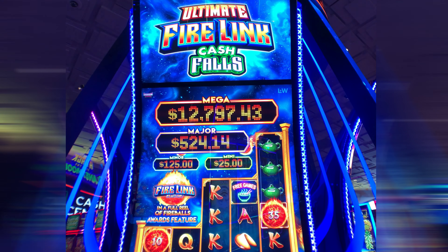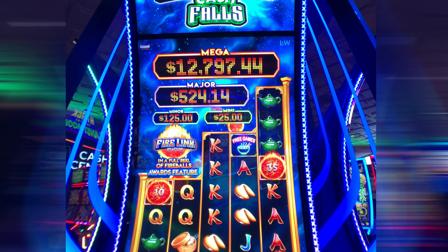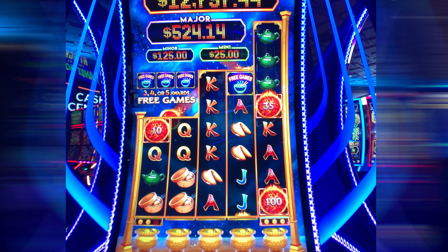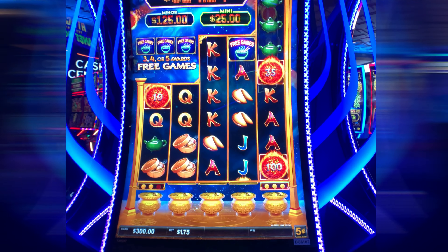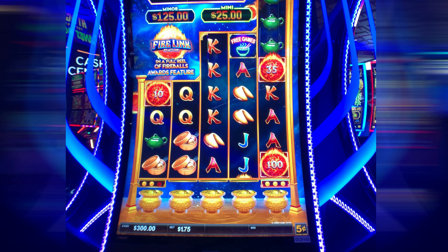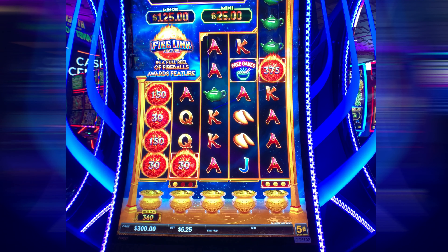Well, here at Ultimate Firelink Cash Falls, brand new game here at Yamava. Here are the progressives. We're gonna play five cent, we're gonna bet $5.25 a spin. $300 in.